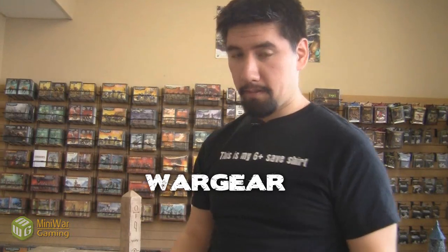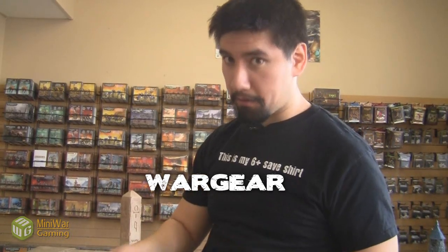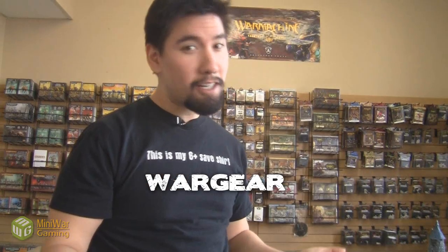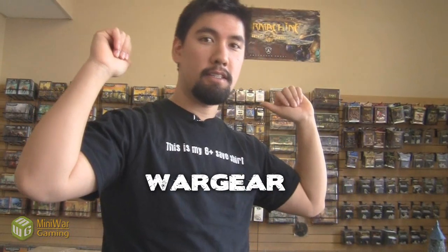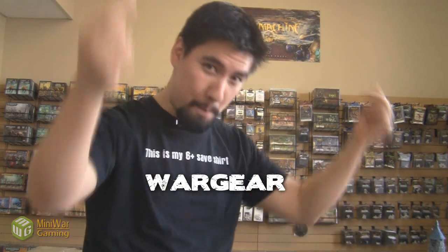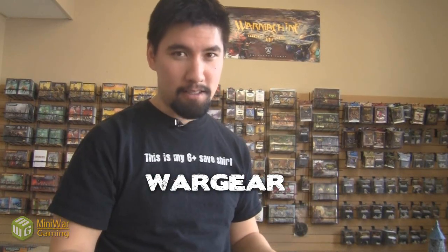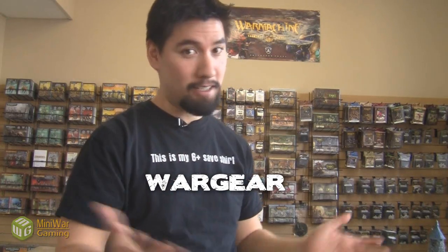Let's talk about his wargear. It's pretty simple. He's got artificer armor — a 2+ save, not terminator armor, it's different. Frag and krak grenades. He's got a jump pack, which is actually those wings — they just don't want to call it wings. He automatically has wings but they're called a jump pack. It acts like a jump pack. He's able to move 12 inches in any direction he likes and he doesn't have to make some sort of psychic test to do it. He just does it automatically.